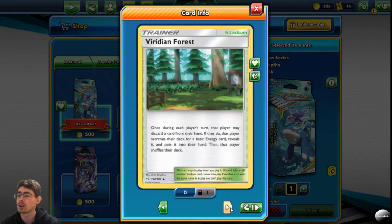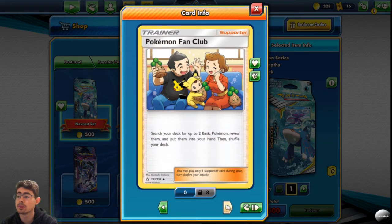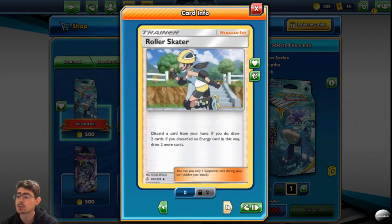Switch — glad to see. Pokemon Communication — glad to see. Viridian Forest: once during each player's turn, that player may discard a card from their hand; if they do, they search the deck for a basic energy card, reveal it and put it into their hand, then shuffle their deck. It does help your opponent though. Cynthia is always good to see. Roller Skater: discard a card from your hand; if you do, draw two cards. If you discard an energy card this way, draw two more cards.